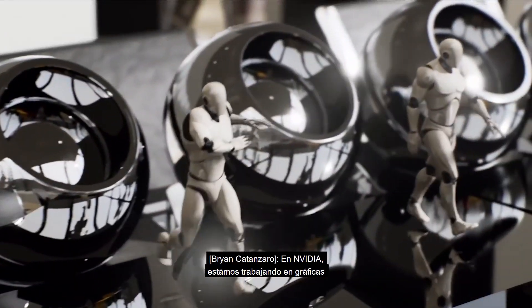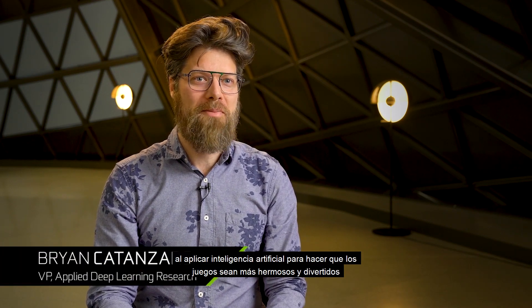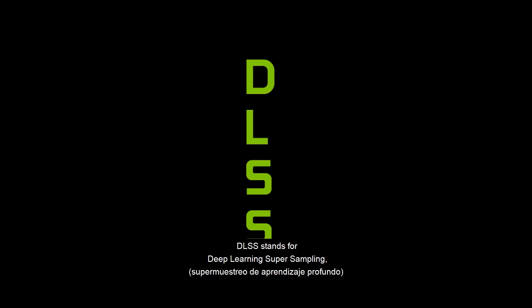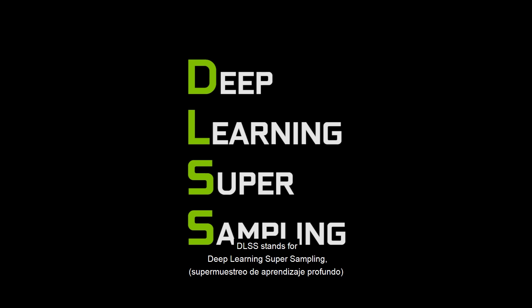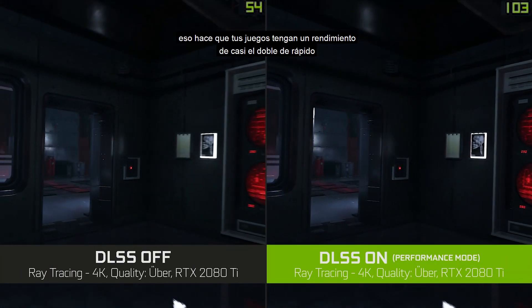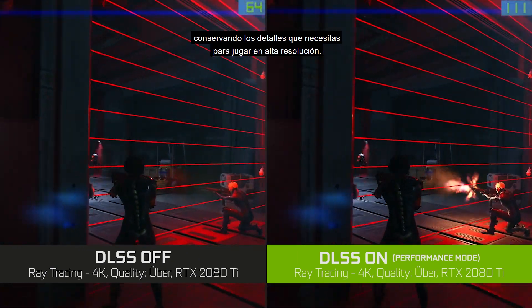At NVIDIA we've been working on graphics and artificial intelligence for a long time, and now we have the opportunity to redefine real-time graphics by applying artificial intelligence to make games more beautiful and more fun. DLSS stands for Deep Learning Super Sampling, and it's an artificial intelligence rendering technology that makes your games render almost twice as fast while preserving the detail you need to play at high resolutions.